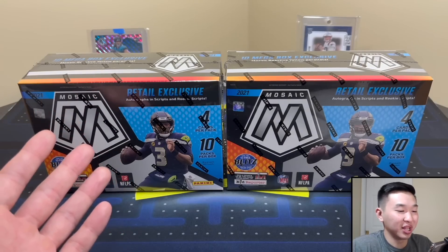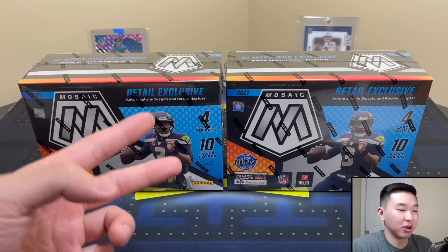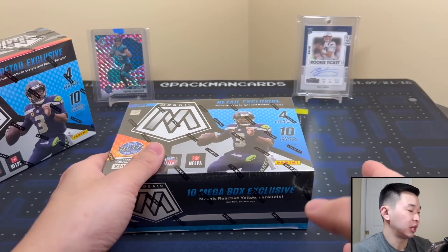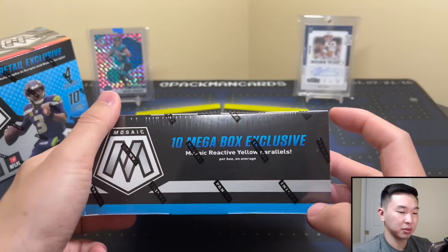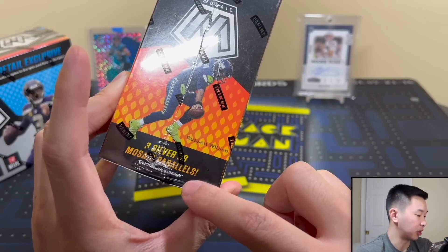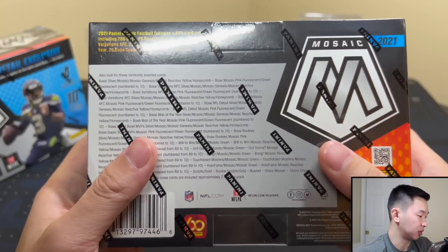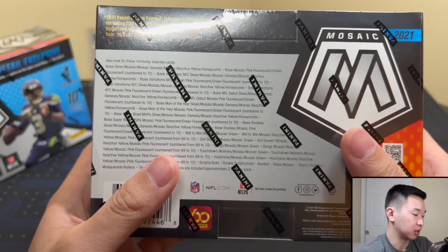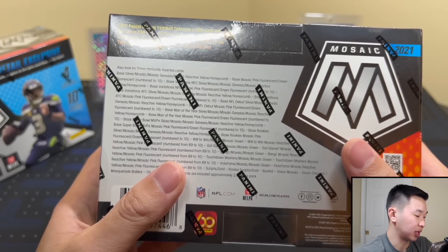I'm excited to get into these because it was so good last time, so hopefully that luck is still with us. Football has been red hot — if you haven't seen our recent football videos, take a look. Huge hits like there's no tomorrow. So here's the info for this product: these retail for $50, resale is about $80 give or take. There are four cards per pack, 10 packs per box, with 10 exclusive Mosaic reactive yellow parallels. You also get three silvers or Mosaic parallels per box. Parallels include silver Mosaic, Genesis, reactive yellow, honeycombs, and pink and green fluorescence numbered to 10.